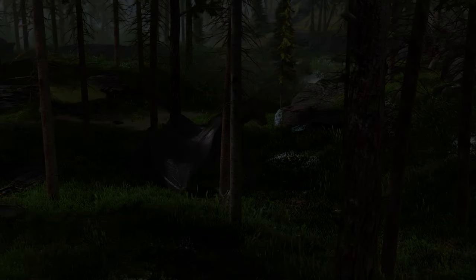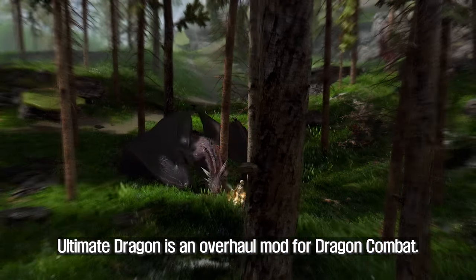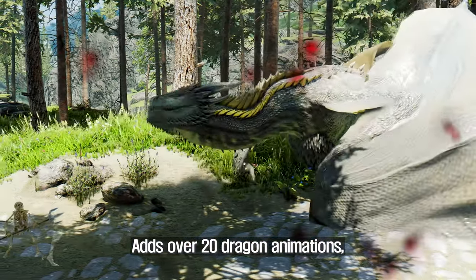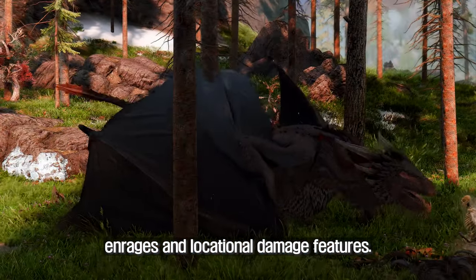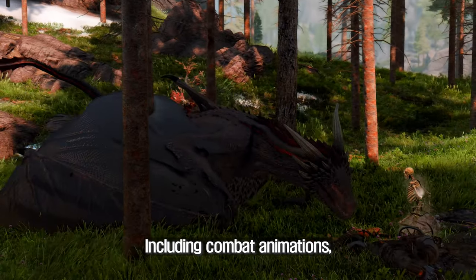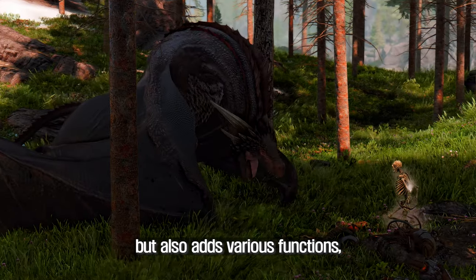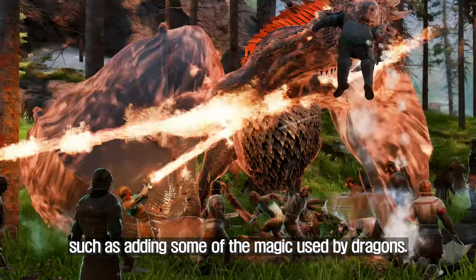The second mod you will need to install to remake creatures is the Ultimate Dragon and Distar Dragon combination. Ultimate Dragon is an overhaul mod for dragon combat that adds over 20 dragon animations, including a dragon shout feature, fall-down and rage mechanics, and rotational damage features. It also adds various functions such as some of the magic used by dragons.